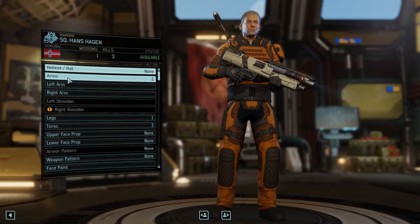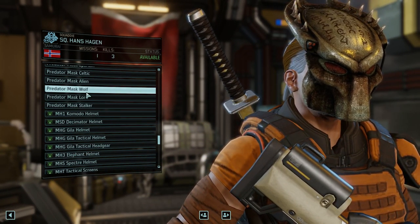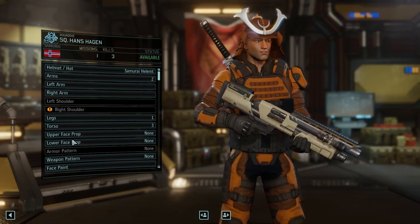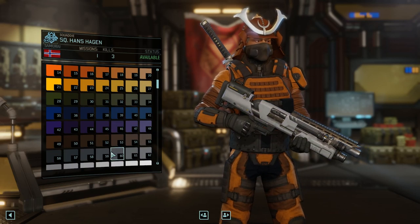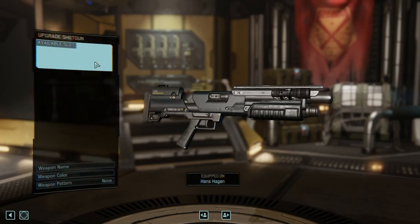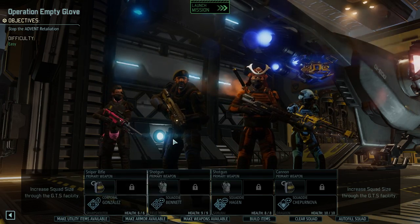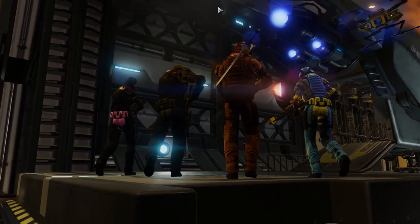Let's do that. And then helmet. There we go. Lower face prop. There it is. Oh my god, he looks so good. Let's do his weapon color - black. He looks so good. Is that everyone? It should be. Let's give this a shot. We're digging the samurai. It looks cool.